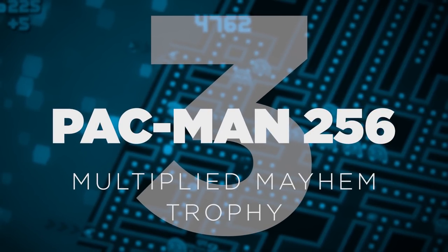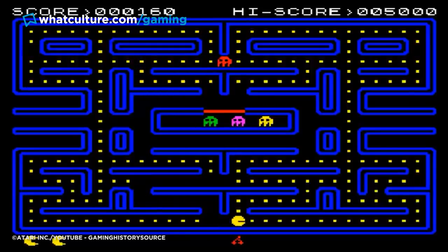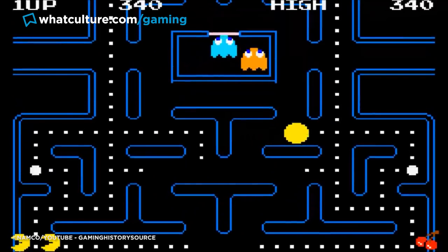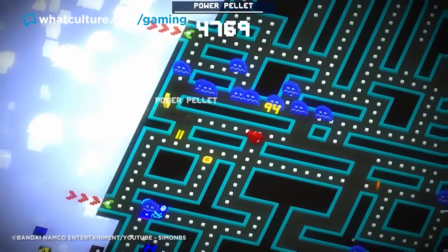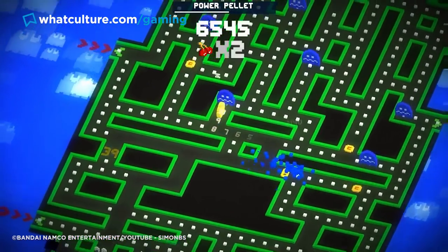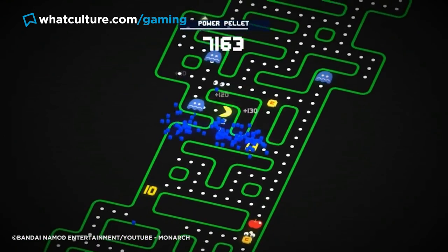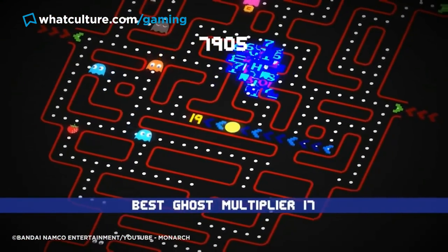Number 3: Pac-Man 256 – Multiplied Mayhem. Pac-Man is one of the most iconic video games ever, and the series continues to riff on its own formula. Those pesky ghosts will always be the bane of Pac-Man's existence, and the power pill will always run out at the most inopportune moment. Pac-Man 256 hit PlayStation 4 in 2016, featuring a devious trophy that plays on all of these issues. Multiplied Mayhem requires players to reach a x16 multiplier from ghosts with a single power pellet while playing in single-player. The ghosts are trying to get away from you in this state, so you're going to need a lot of luck. There is a saving grace in that the power pellet can be reset by collecting another while the current one is still in progress.